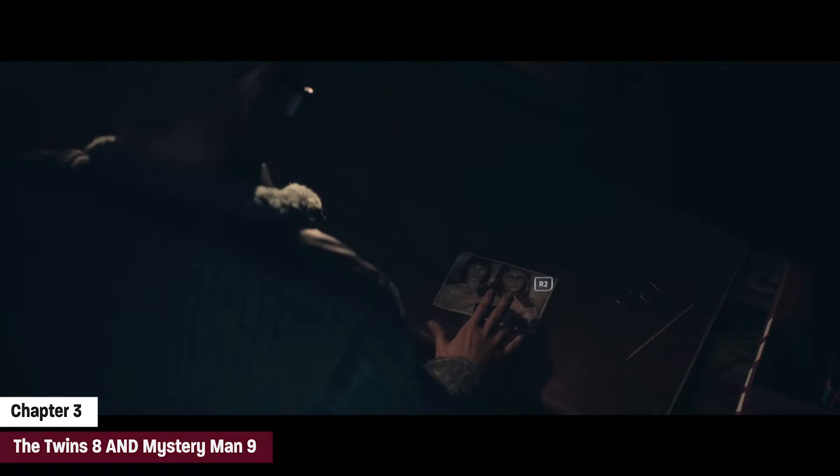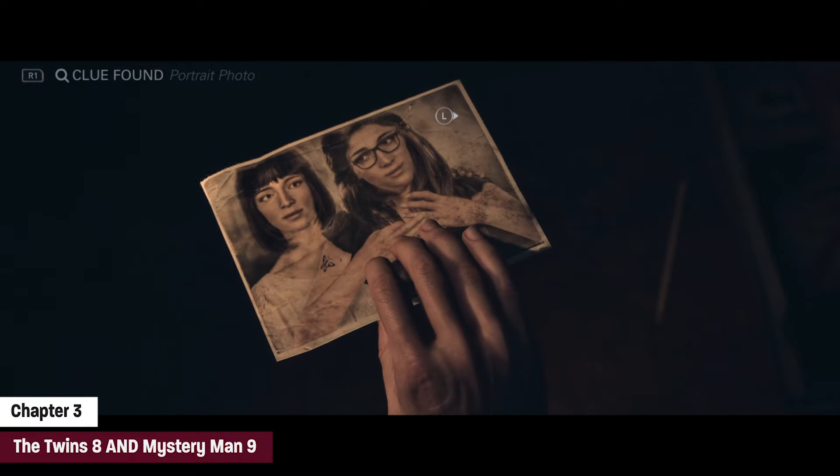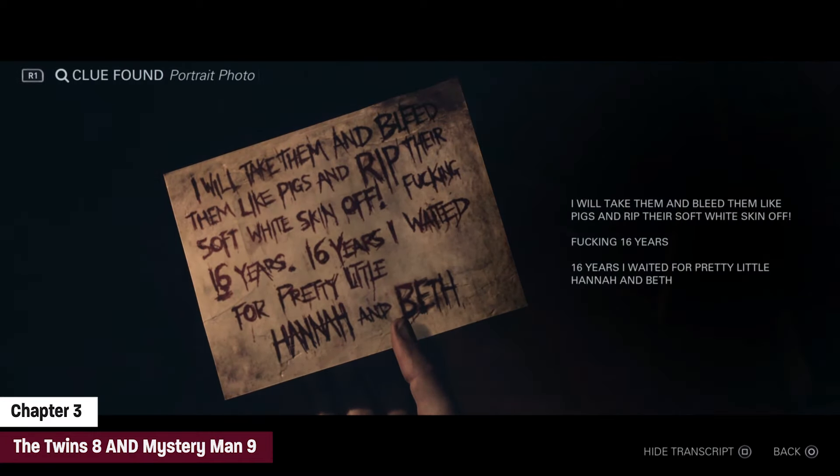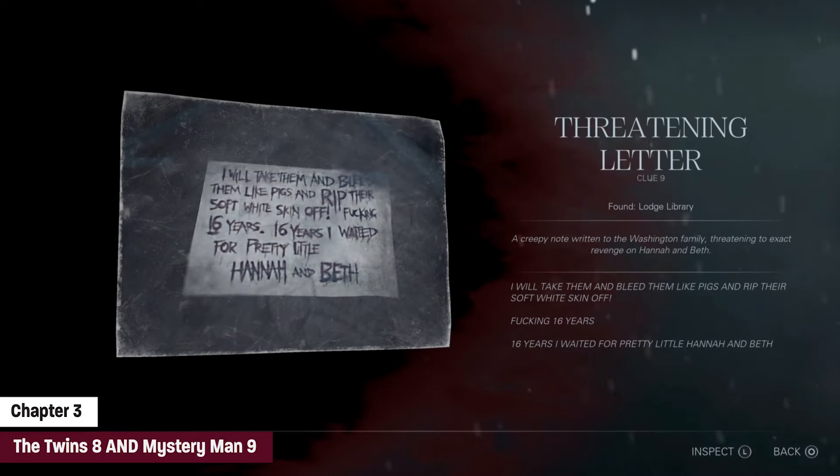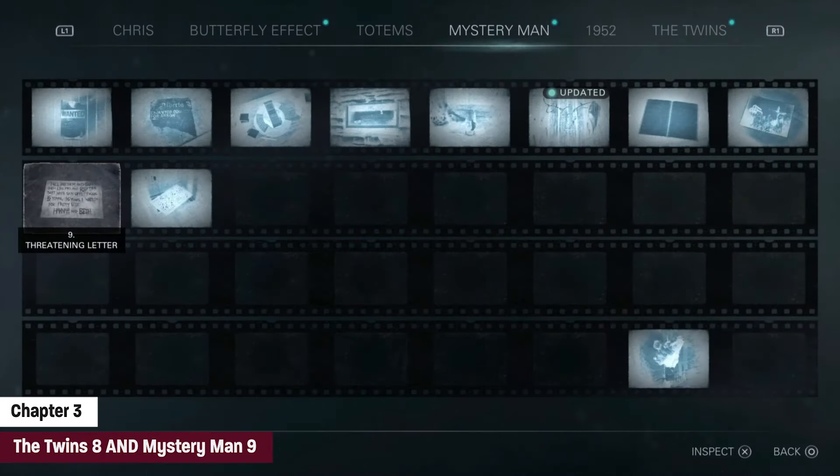How do you collect both of them? It's easy — pick up the photo and flip it around. Make sure you have both the twins number eight and mystery man number nine.